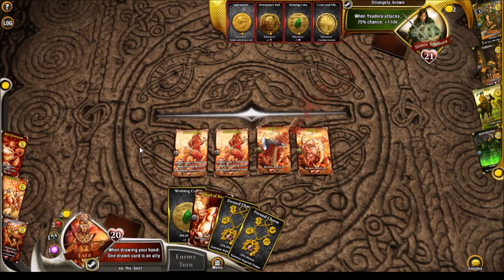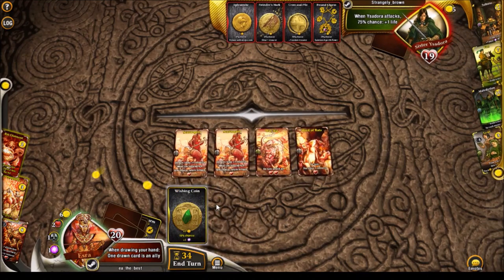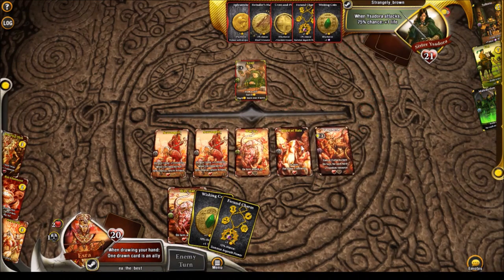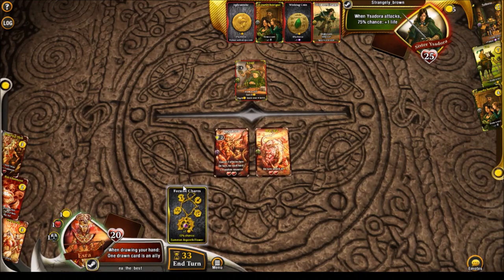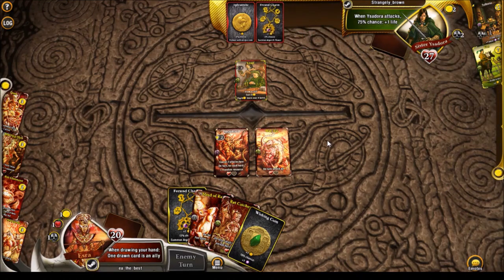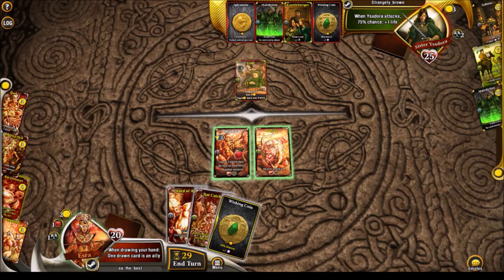He doesn't have a Malediction currently so we can take advantage of that. I want to wait for the Stampede as I want to try and get the Shepherd. He does get a Malediction but probably won't be able to grab it next turn. Let's go for a Shepherd to shield our stuff — and the Heard of Rats right now works as a way to gain resources. The Shepherd survives, which is really nice. He did get the Malediction — this is probably the hardest matchup we could get.